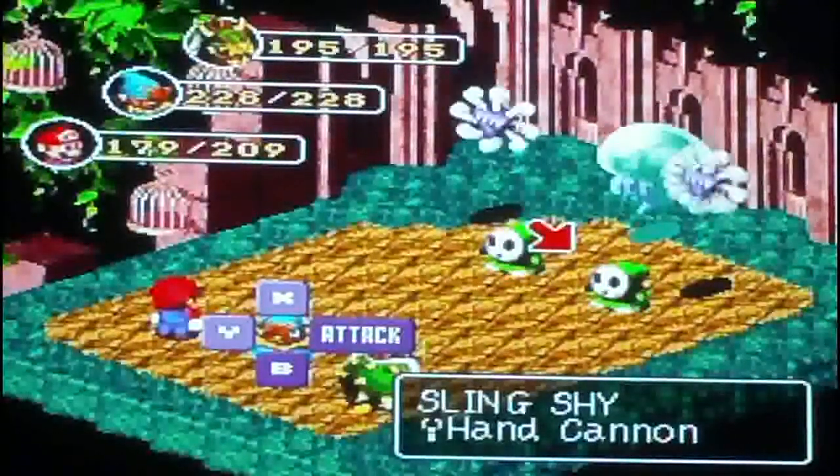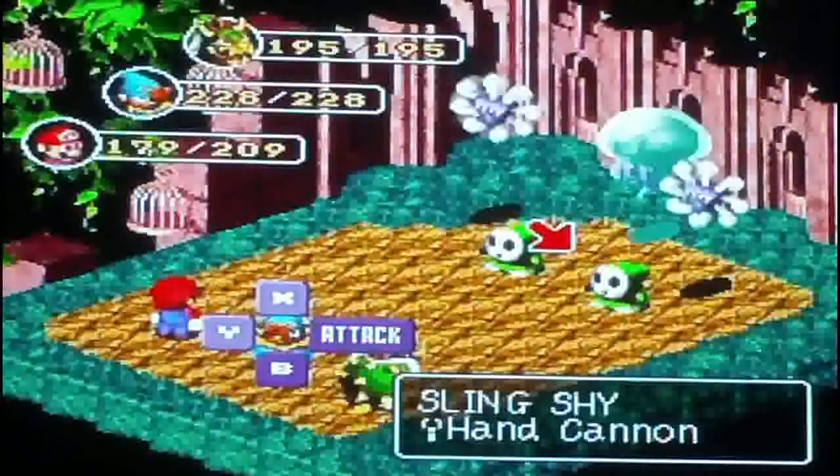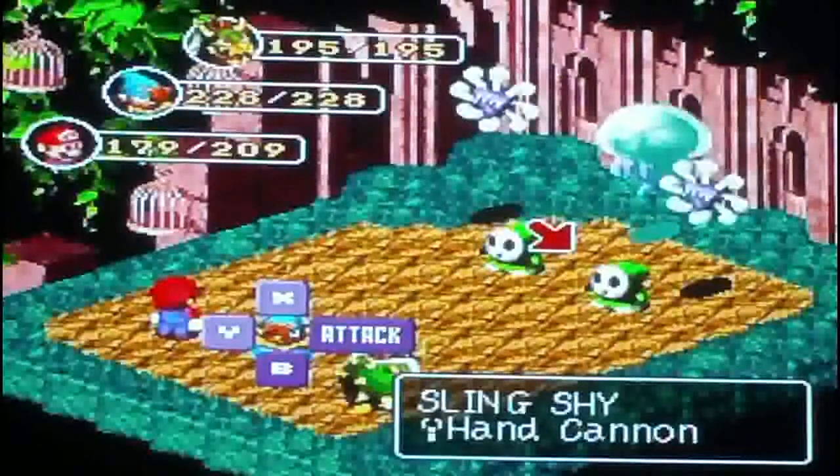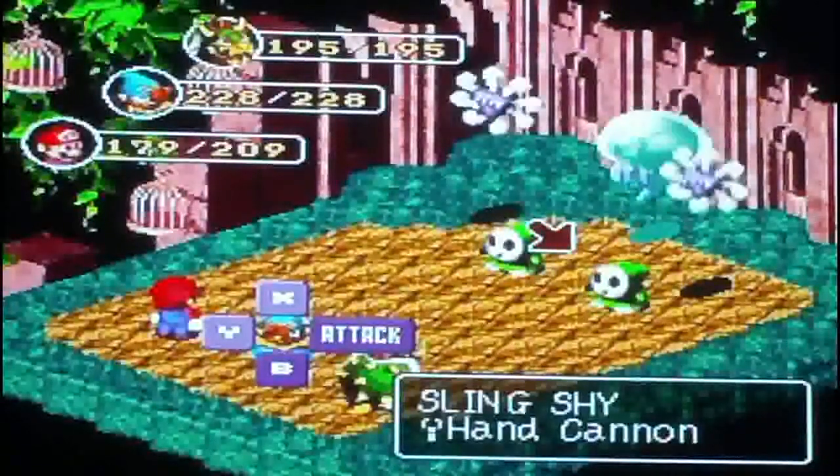First of all we've got a Sling Guy. Sling Guy has 120 HP. We also have a Doomer Burm with a Scroll Belt — weak against nothing, strong against nothing. Attack is 108, Defense is 80, Magic Attack is 42, and Magic Defense is 21.